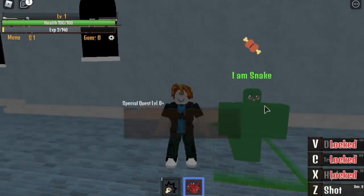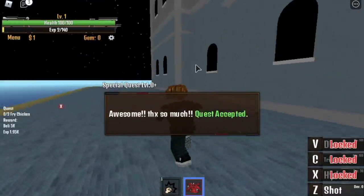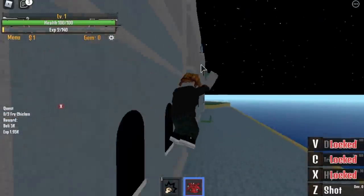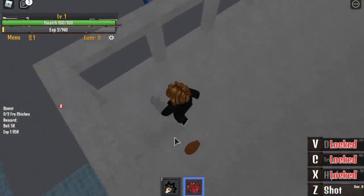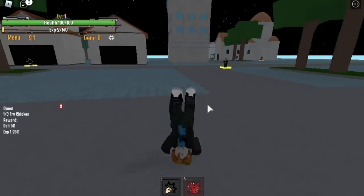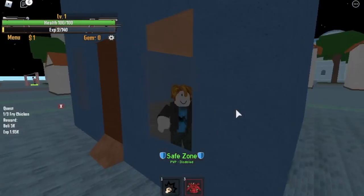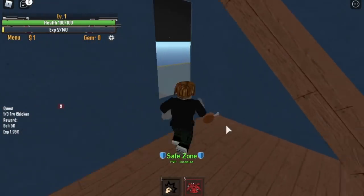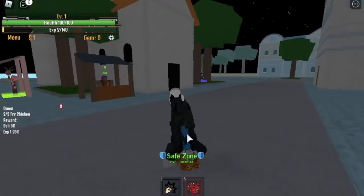From level 1 to 10 or 11, use the snake quest. You need to find three fried chickens — again, my favorite food. Where are they located? First one is in the terrace, just in front of the building where the snake is located. Next up, the black market tower. And the last one is at the spawn point. Do server hop just to make it faster.